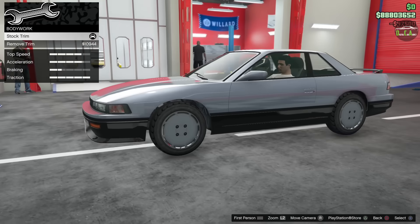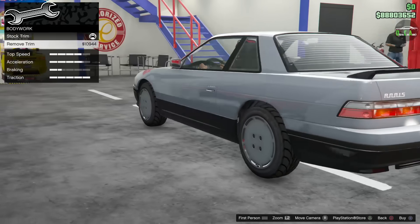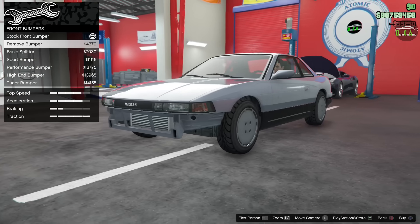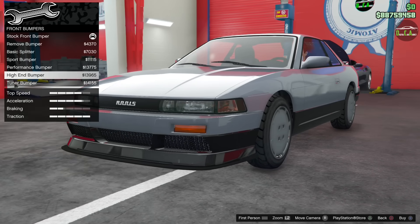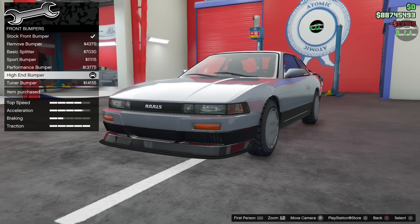For bodywork, you have remove trim — we're definitely going to do that, I think it comes off when we do the other bumper upgrades anyway. For front bumpers, you have remove bumper, basic splitter, sport bumper, high-end bumper, and tuner bumper. Let's definitely do the high-end bumper.